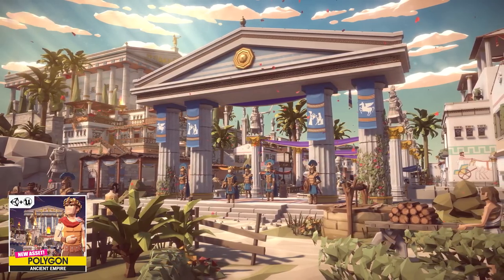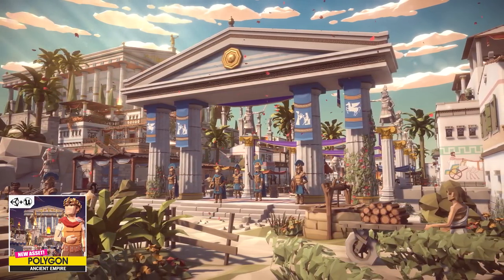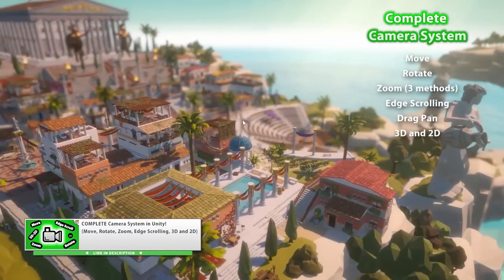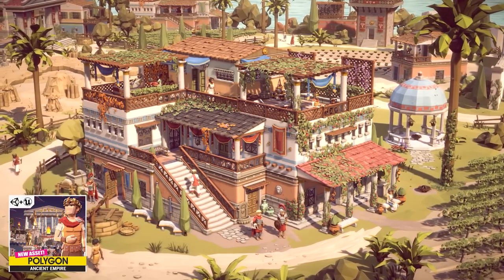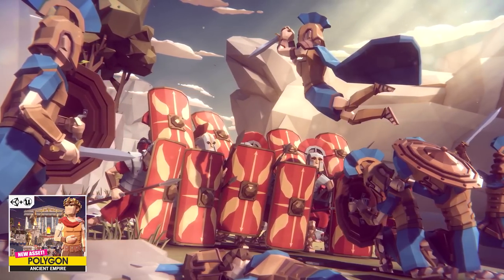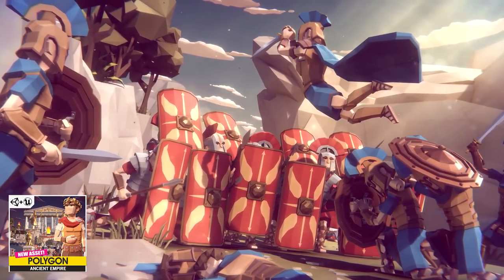The Ancient Empire pack — that one is one of my favorites. I love the Greek slash Roman theme, I used it in my camera system video. I could see something like Age of Empires made with something like this, or maybe an action game inspired by 300, maybe something like the game Rise Son of Rome.